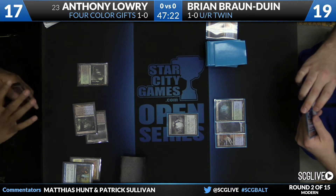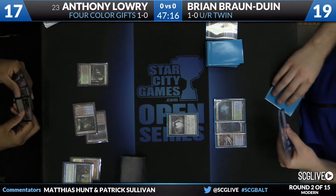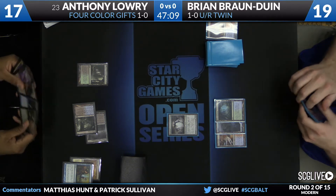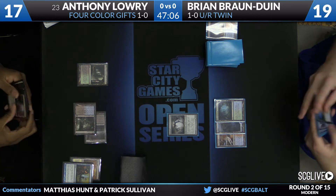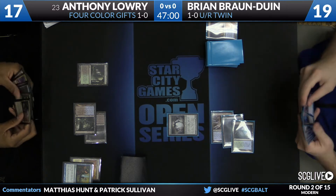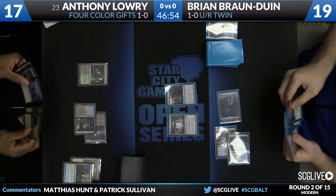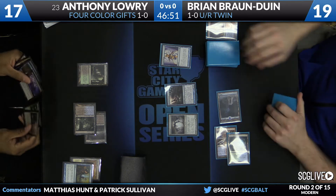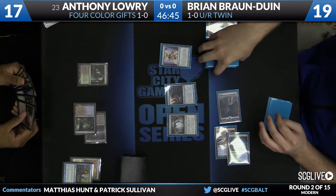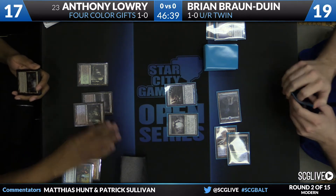We now go to Brian's fourth turn. His land drop of the turn was Electrolyze. Looks like he doesn't have the fourth land, but he does have two more copies of Deceiver Exarch. He's going to throw out another Deceiver Exarch on his own turn and untap an island. At this point I think he's saying he believes Anthony has the ability to counter things. With a Spellskite in play, he's going to be hard-pressed to remove it — this is a way of playing around counterspells. That Serum Visions did find the fourth land for Brian and drew him a copy of Splinter Twin.